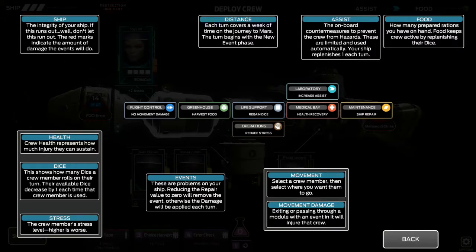Let's take a look at the ship layout. There's a Laboratory — it increases your amount of assists, which basically block bad things that can happen via dice rolls. Medical Bay recovers your health — get a five or higher and whoever put that die in there gets all their health replenished. Maintenance is ship repair — you get pairs in the maintenance area and you can get ship repair done. Operations reduces stress for one crew member. Life Support is something I like to utilize to get dice back — put one die in and you get two dice back. Greenhouse is where you make more food, and Flight Control prevents movement damage.